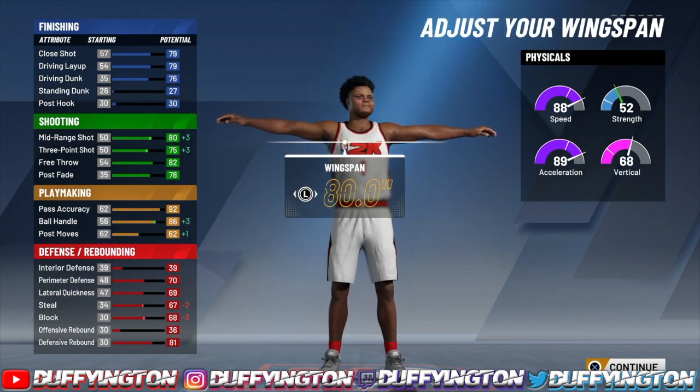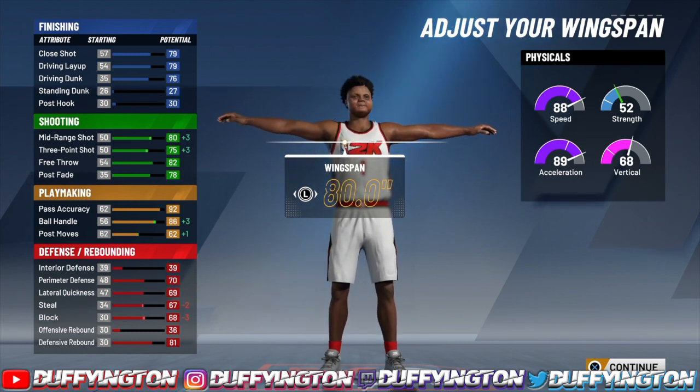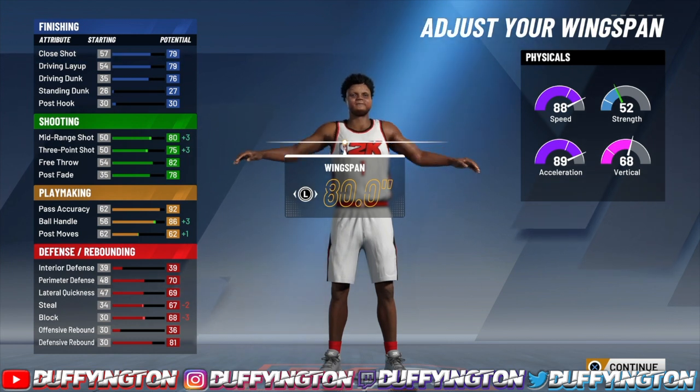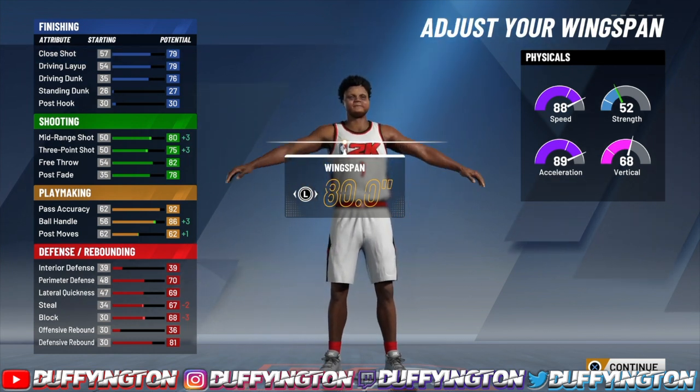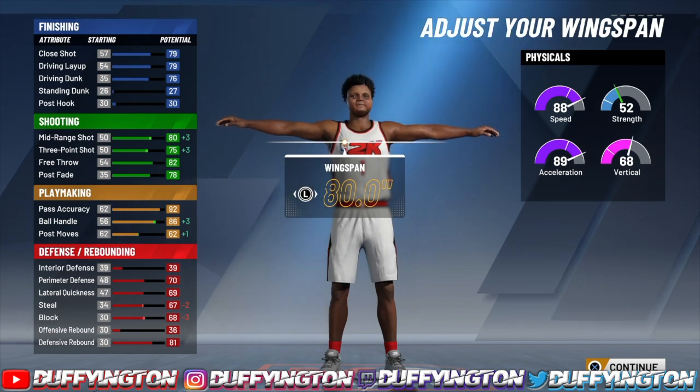You're gonna be fast with this build, I'm trying to tell y'all boys. The strength is kind of low — it jumps up to a 61 — but the vert is gonna jump up to a 77. At 99.9, this is a solidified, valid build — it's crazy.